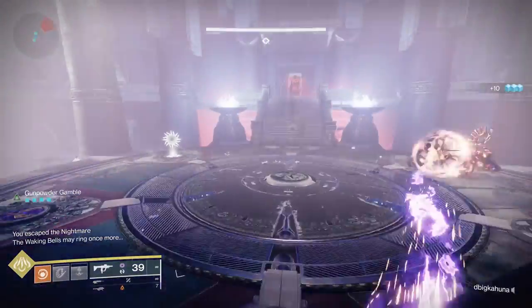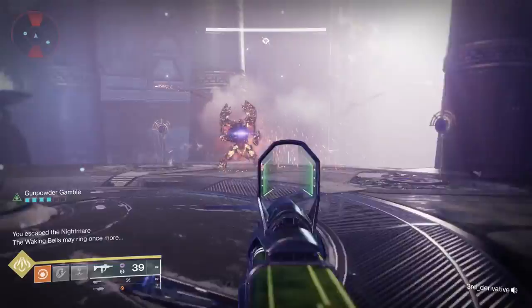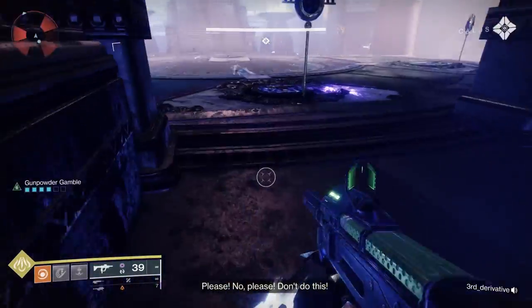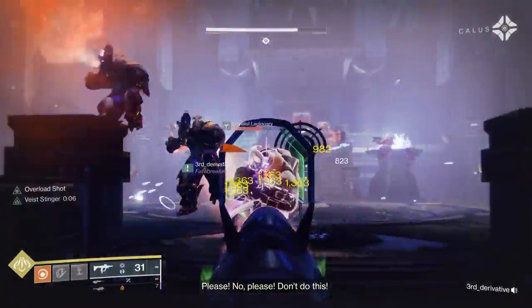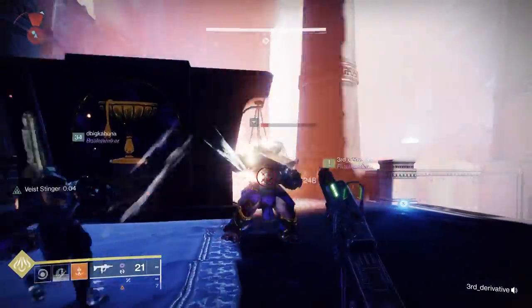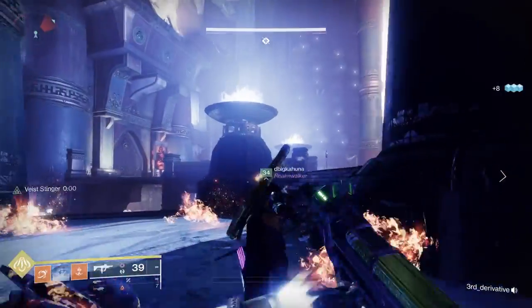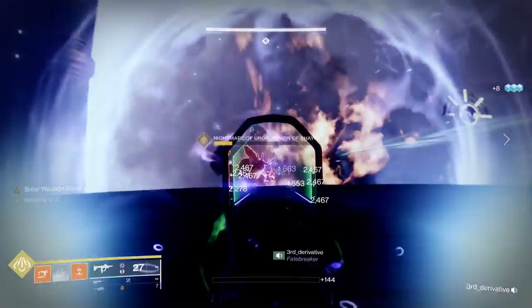Come back to the bell, all of you shoot it, and come back to the normal area. Go ahead and deposit your symbols, and then the mini-boss who had been immune up until now will be damageable. Take that person out — there's no time limit and no multiple phases, so just take your time.